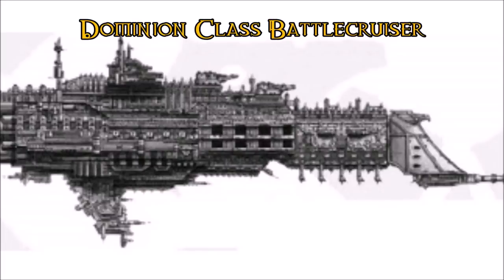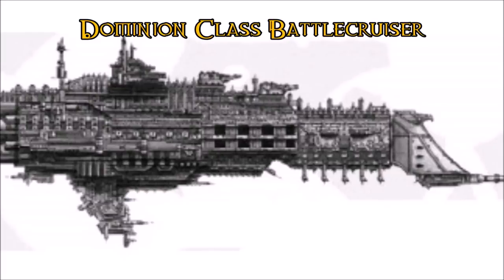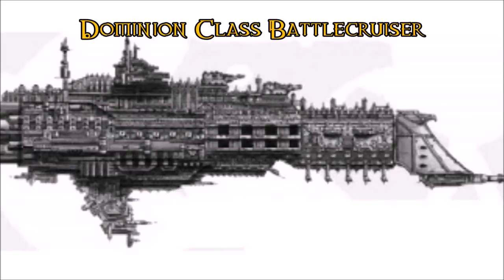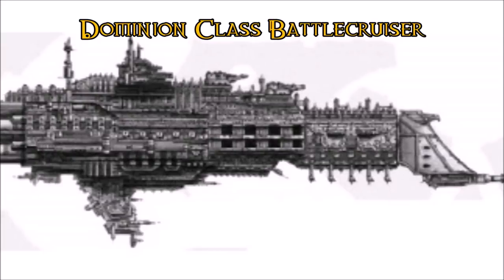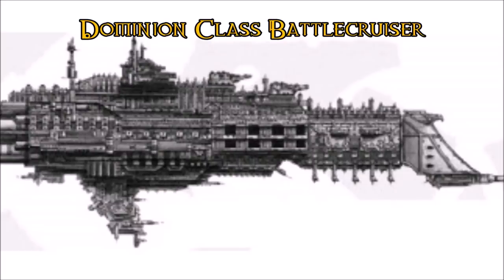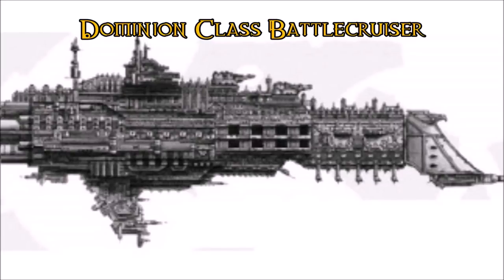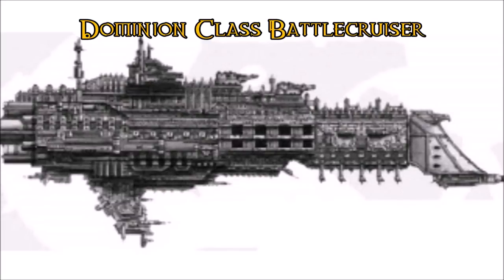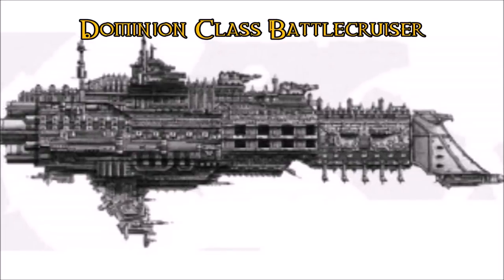Coupled with thin armor and being a very slow ship for its size, the Dominion is built around being a fleet carrier that stays away from the enemy, yet it is often used as a replacement for a battleship. The Imperial Navy halted orders after 10 because they kept using it wrong. This illustrates how the Imperial Navy's constant changing of tactics, coupled with ship build times that take decades, means that by the time a ship is built, a change in doctrine has already made it obsolete. The design is solid if you stay away and act as a carrier, letting your fighter craft do the damage.